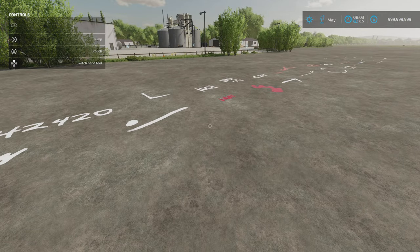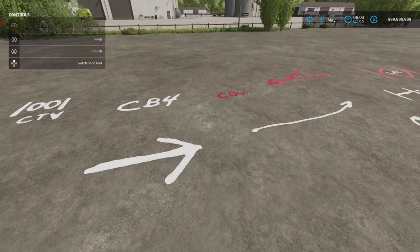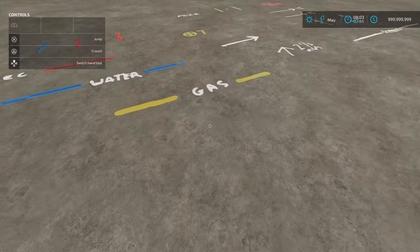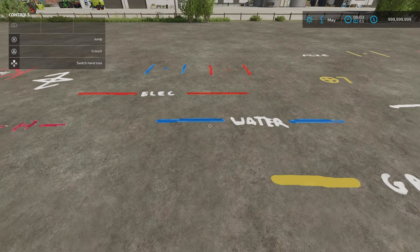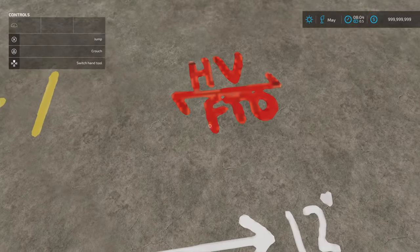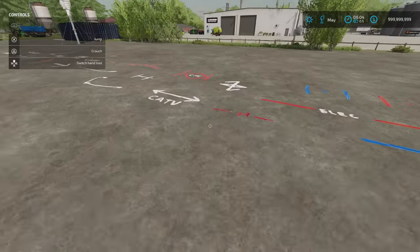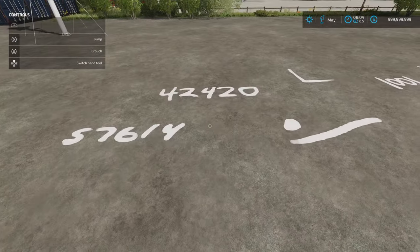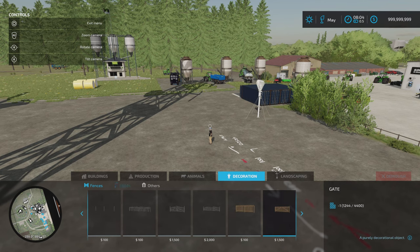It doesn't say in the description what all of these are, and unless you're in construction or building, I don't know what a lot of them are — though some seem obvious. There are ones for marking out electric cables, water pipes, gas pipes, gas mains — that kind of stuff. If you work in construction you'll know what a lot of these are. These you'll find under build mode, under decoration and under others.